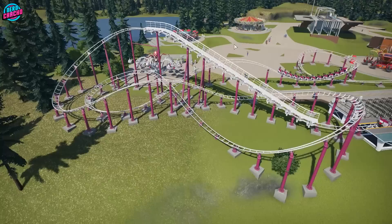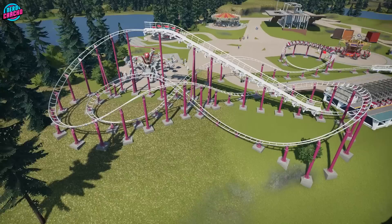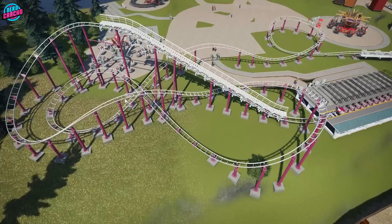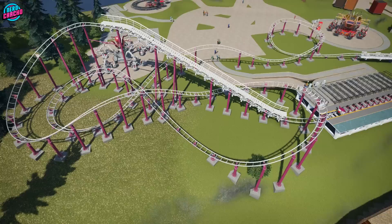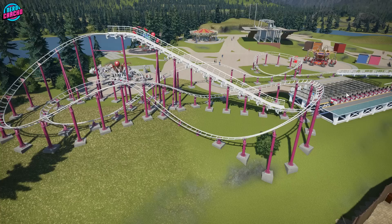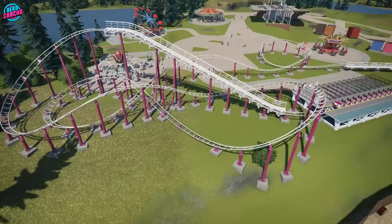We're going to have the lift hill up here, set to 20 degrees and 6 miles per hour. It comes down into the first curve. The beauty of these coasters is they are really twisty and turny — they don't tend to focus on airtime hills. In game the ratings are a bit rubbish, but this is pretty much the layout you'd expect: twisty and hilly and not very fast paced. It comes around to the first corner into a bunny hop hill, into a turn around, then underneath the track into a figure of 8, and then back out.